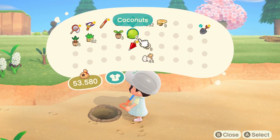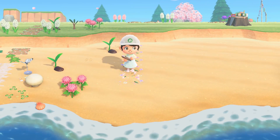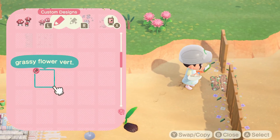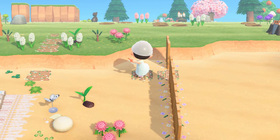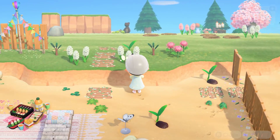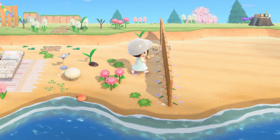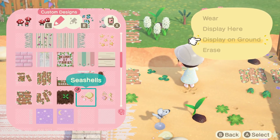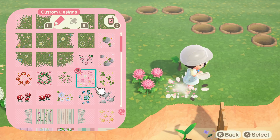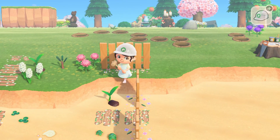I decided to add some more vertical board fencing over on the right side of Audie's yard. I wanted to close off this side of the beach so that we would have room to build something separate behind this fence. I left one space open and added a wooden path so that you could go easily between the areas whenever there is something over there. If you have any ideas of what I should build back there, please leave them down below. I extended the fence design back here — I really wanted to give the idea that this was Audie's private beach.